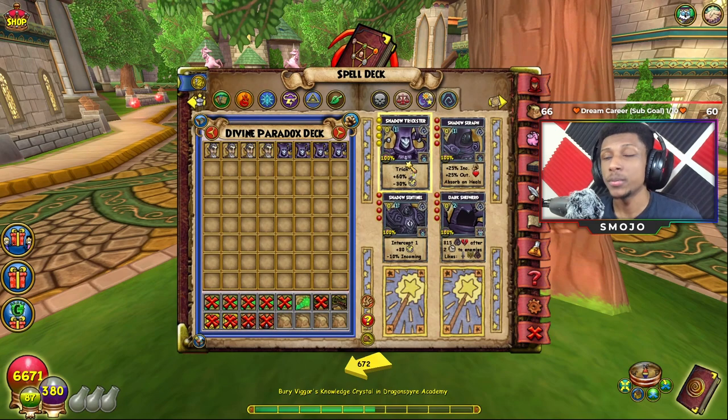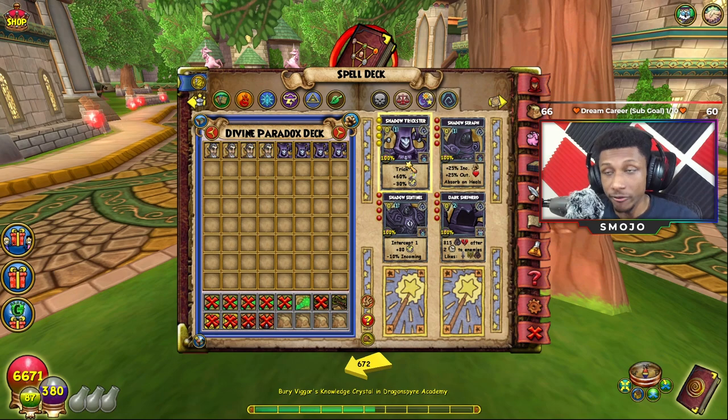The way Shadow Trickster worked before the new update: if you had 20 percent crit and went into Shadow Trickster mode, your crit would now be 80 percent — it would add the 60 percent crit to your existing crit. So you add 60 to 20 and get 80 percent crit. However, Shadow Trickster is not a rating — 60 percent crit is around 600 to 650 crit rating. Shadow Trickster did not add any critical rating to your wizard; it just added a flat percentage of 60 percent crit.